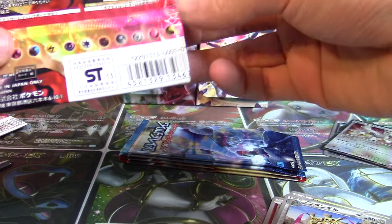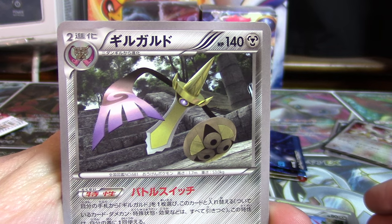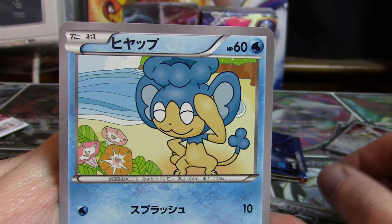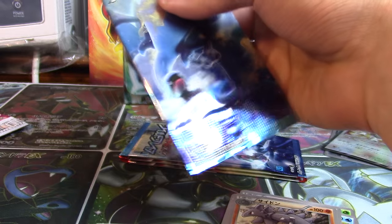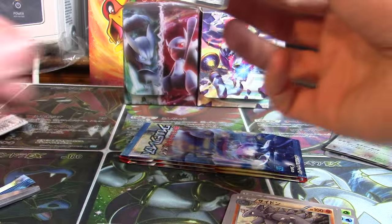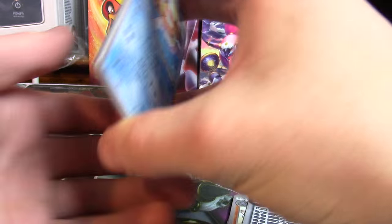Into our second Y Collection booster pack — I would certainly take a nice ratio as well. All right, so then we've got a Panpour, a Whirlipede — nice to see that again — a Solrock and a Rhydon.